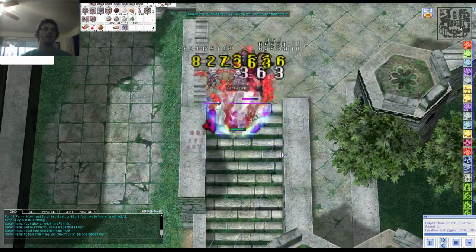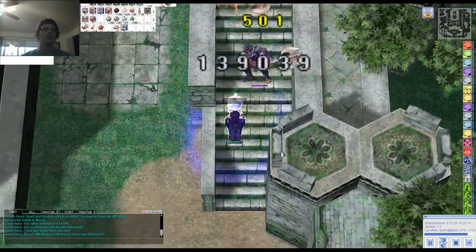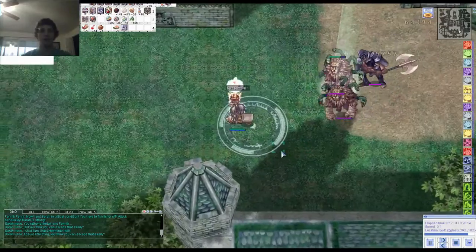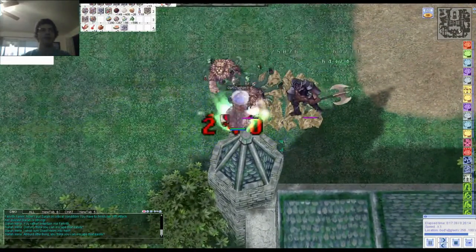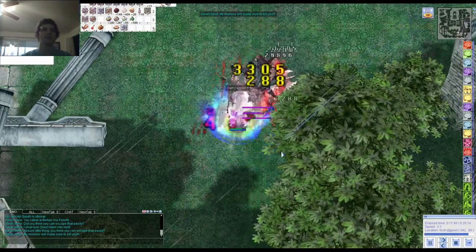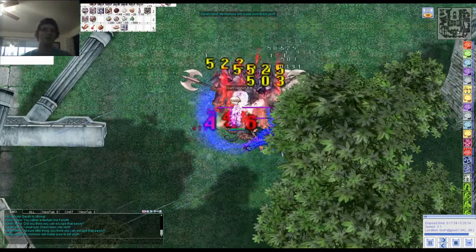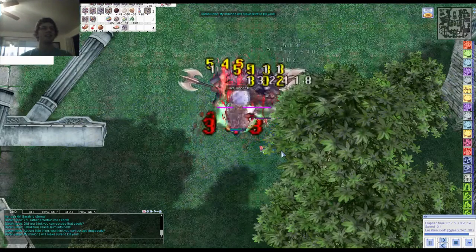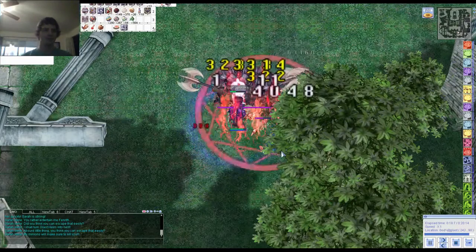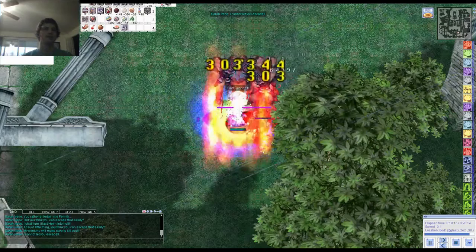Now that Sarah is dead, I still have time to kill some Gigantes. You might wonder why I'm kiting rather than staying with Runaway Magic — it's because eventually Sarah will start casting Lord of Vermilion on you from anywhere on the map and it one-shots you. It's not actually Lord of Vermilion, it's literally just an insta-kill. If you get hit, log out or B-Wing and reset your timer. It's not worth trying to stay on the map after that starts.